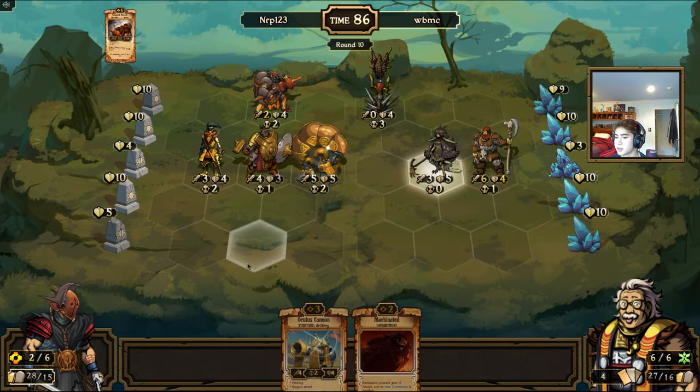There are still Quakes. Not over-flooding the board with things is a good way to not completely get destroyed by Quake. If you play just one big creature a turn, you're going to be okay for the most part.